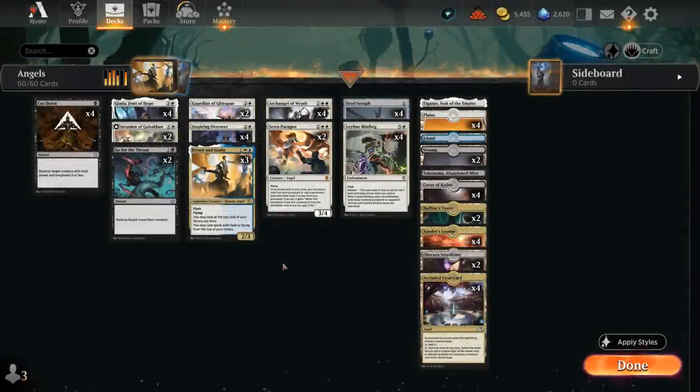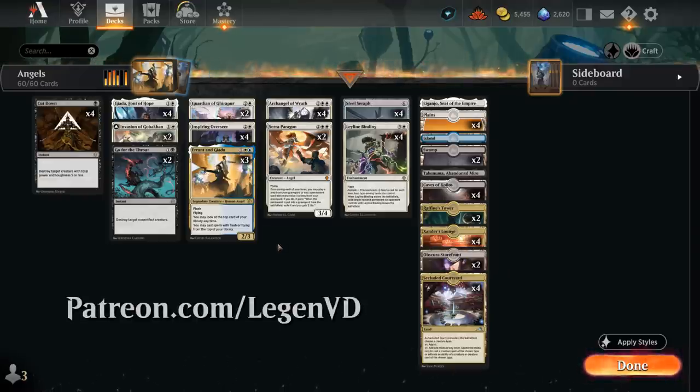Hello and welcome to another Standard Gameplay video. Today we're taking a look at a four-color Angel Tribal deck featuring a couple of new cards from March of the Machine. This deck was voted on by my supporters on Patreon, so if you're interested in me exploring certain archetypes or deck ideas, make sure to join the Patreon.